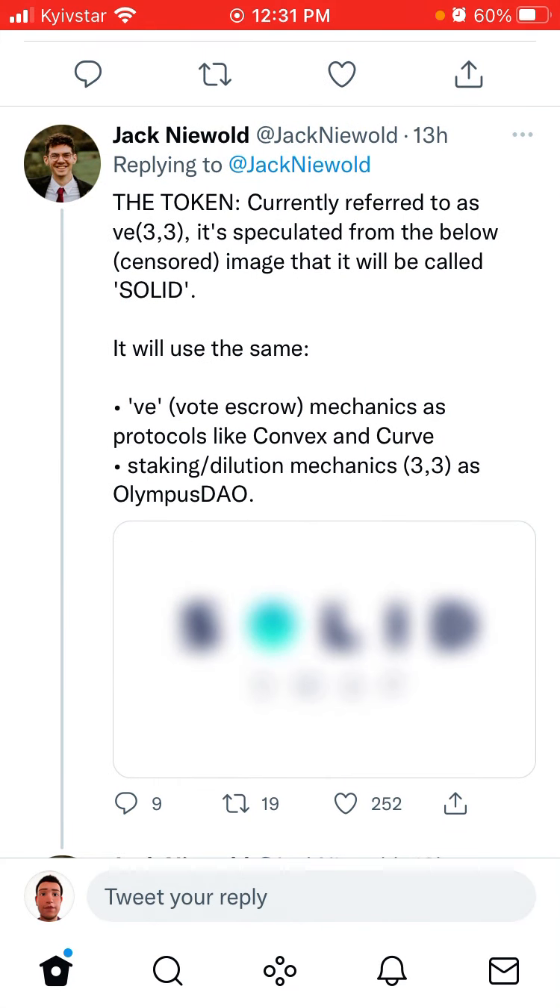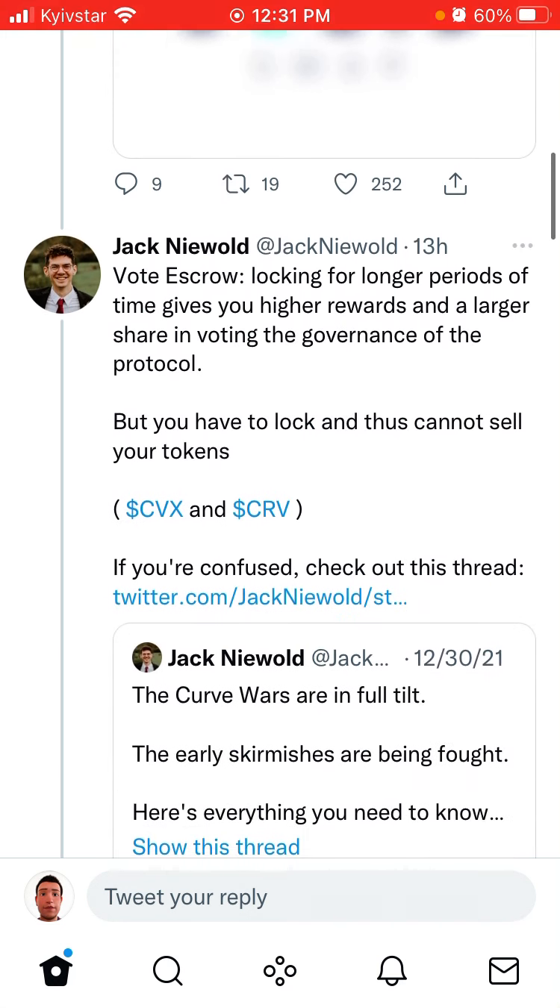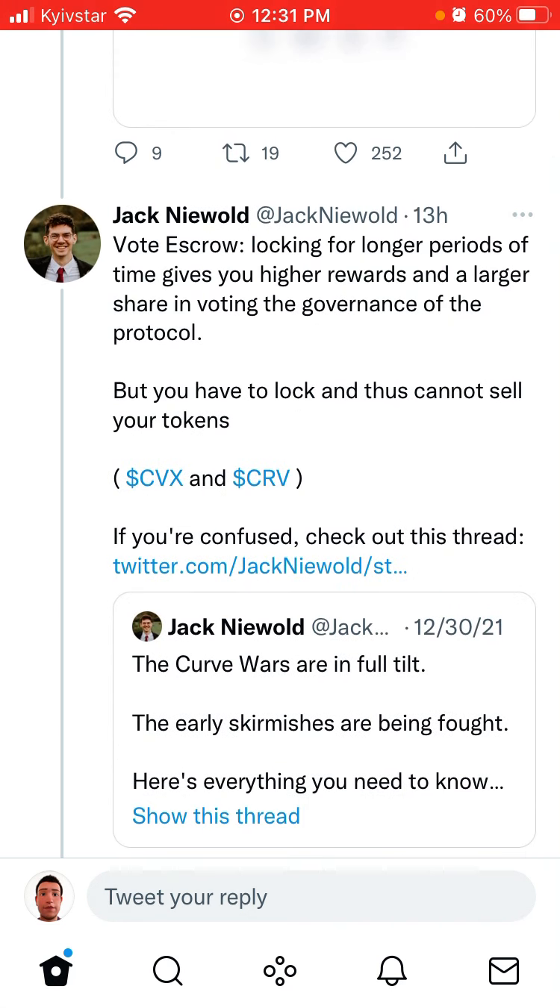The token, currently referred to as v3.3, is speculated from a below-standard image to be called Solid. It will use the ve — vote escrow — mechanic, as seen in protocols like Convex and Curve, along with staking and dilution mechanics like Olympus DAO. So vote escrow locking for longer periods of time gives you higher rewards and a larger share in voting on the governance of the protocol.